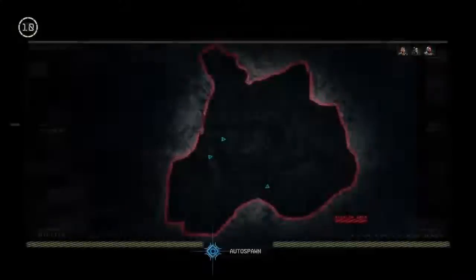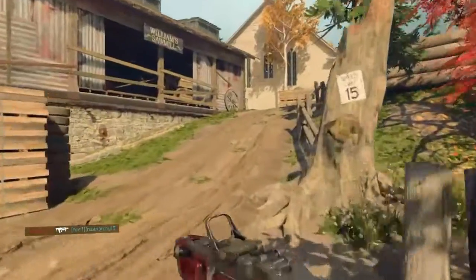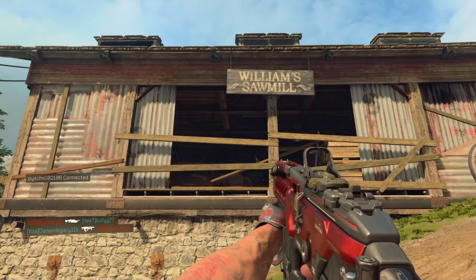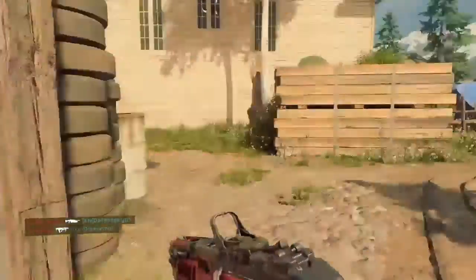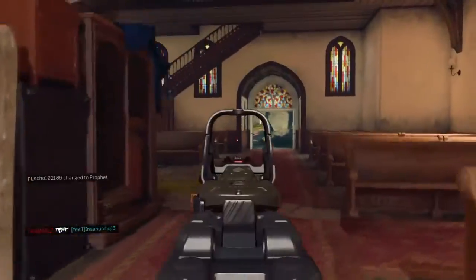Oh no, why can't there be quickdraw on this weapon? This is why it sucks. Winnium's Sawmill — you can hear a saw going off in there. Look at that little easter egg right there. Psychos.